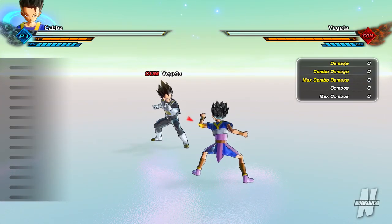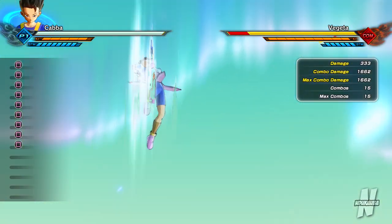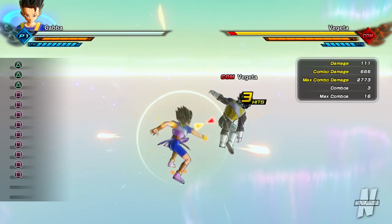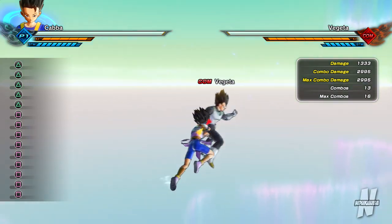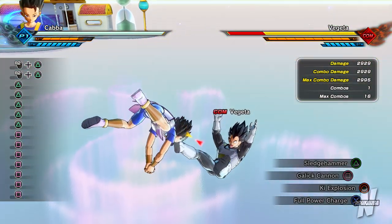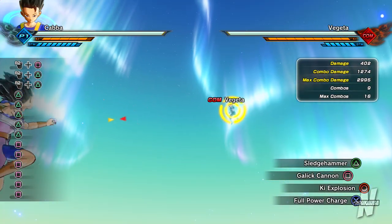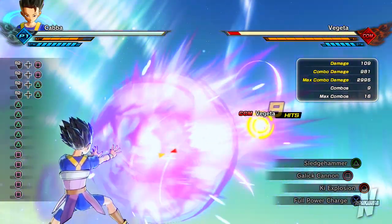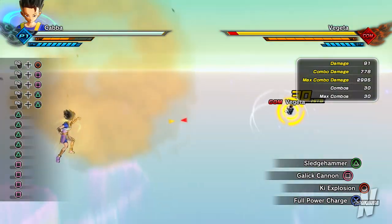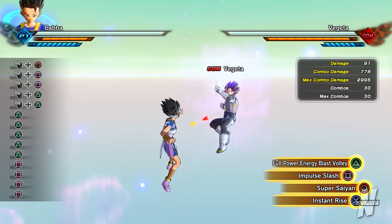He is the Vegeta of Universe 6 — they have the exact same pose. Let's test out his basic combo: not bad, I saw 2773. His strong combo: 2995, not bad. His move Sledgehammer — not charged is 1673, and fully charged is 2929. Caba actually seems like he has some power behind him. Gallic Cannon — tap version is 1274, stronger version is 2368. Not bad. Ki Explosion is 778 — pretty weak move, I won't lie.